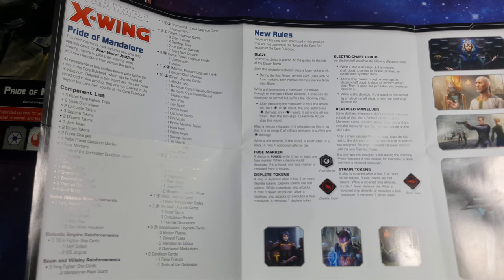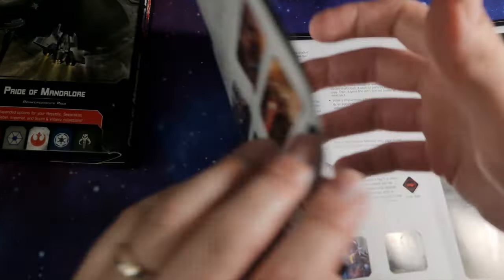Strain Tokens: a ship is Strained while it has 1 or more Strain Tokens. Strain Tokens are red tokens. While a Strained ship defends, it rolls 1 fewer defense die. After a Strained ship defends or executes a blue maneuver, it removes 1 Strain Token. Those are the new rules.